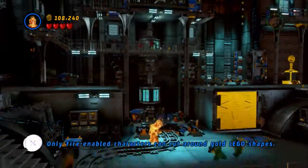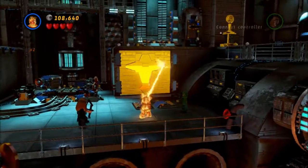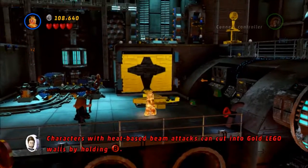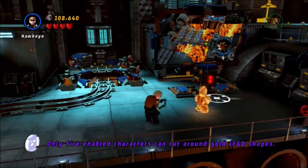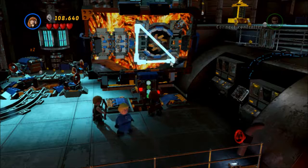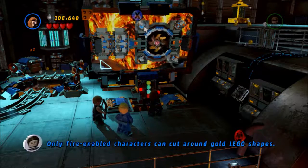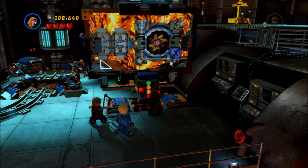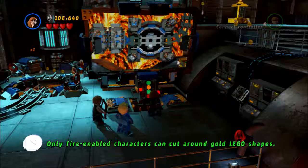One thing they can't do is shoot arrows to help people get past certain items. So we're looking for things to do here, and this was a fairly obvious one since it had the big gold thing — and that's why we have the Human Torch, to burn through gold things.